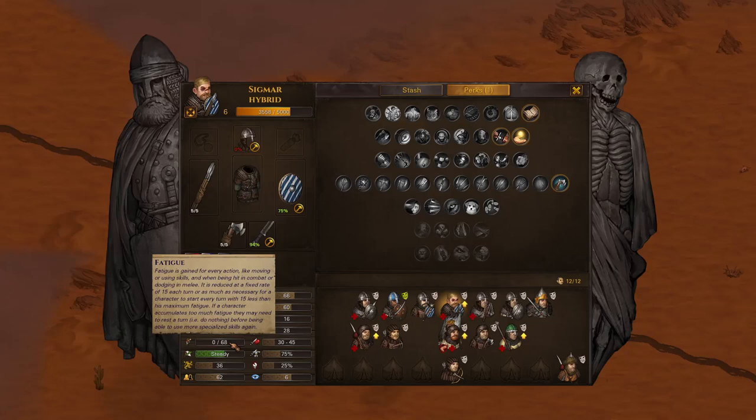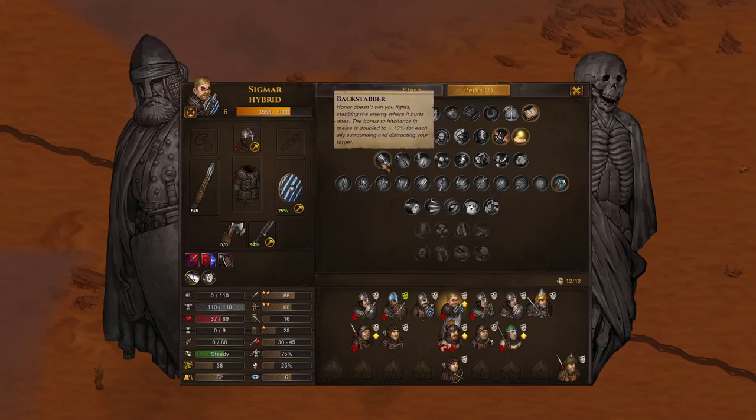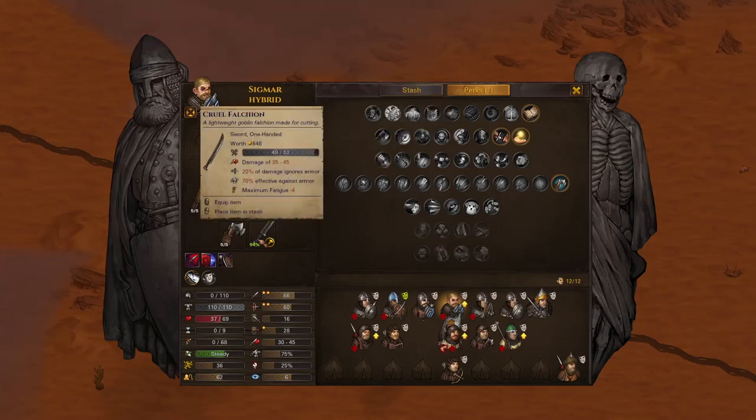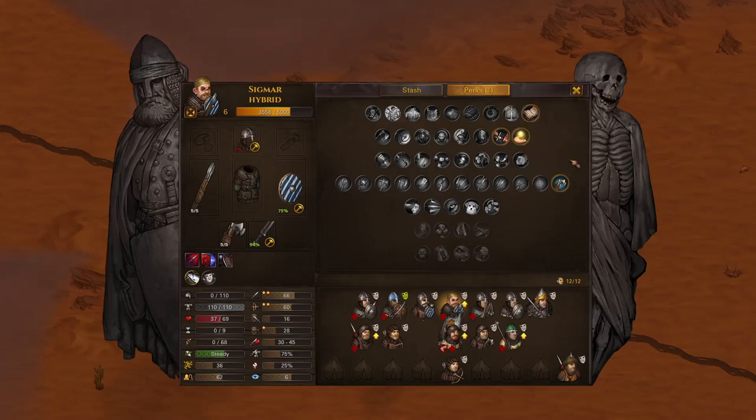In order to get more fatigue for him, we can take the perk Bags and Belts — this will allow him to carry another weapon and maybe some more throwing weapons. I was thinking Backstabber could be helpful for when he is in melee, but I really want to focus him on more of a throwing character, a throwing brother, and back up as melee when he's used up all his ammunition or if he's surrounded and I can't get him out.